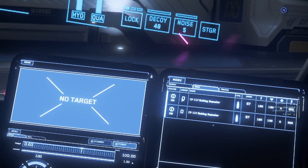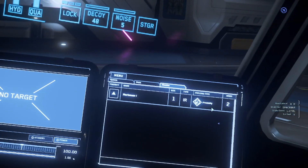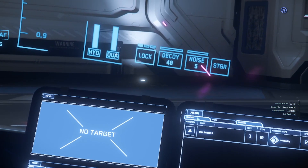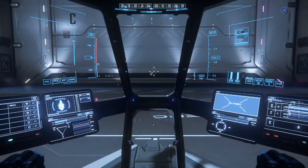You can go to your guns and see what kind of guns you've got, check your missile status — we have size-one IR missiles, the Marksman ones, and we have two of them. I mainly look at the target screen and my own ship status.